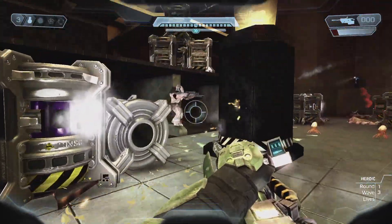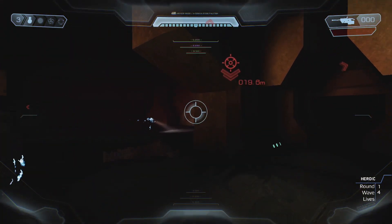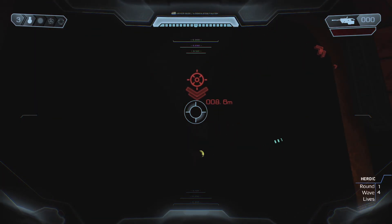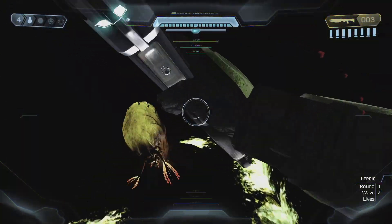With that said, you will always have a flashlight on to see. Unless you pick up camouflage, your light will no longer project while using camouflage, working against your intentions in those dark locations. Your flashlight brings about a horror aspect as you peek and walk down different areas occupied by Flood.